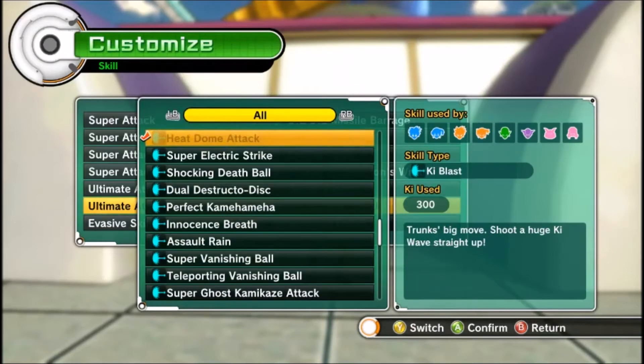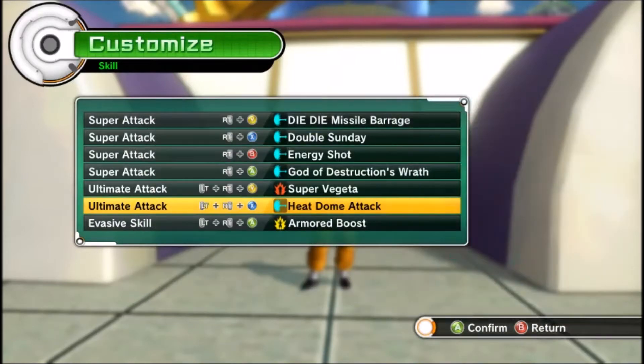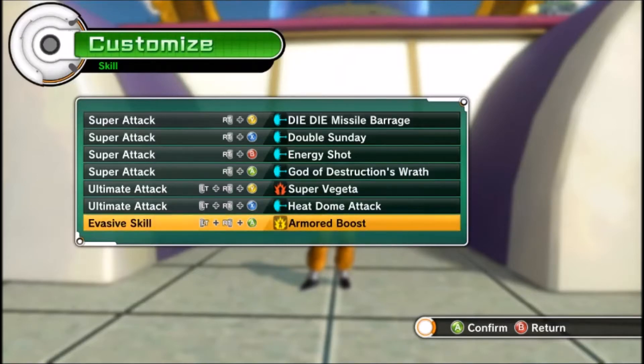Heat dome is the preset where he shoots a Ki wave straight up and catches the opponent in it. It does a lot of damage, and people can normally get out of it with an evasive, but when it hits it hits hard — and I can get it to connect more often than not. For his evasive, my favorite in this game is armored boost. I just think it's the overall best for getting away.